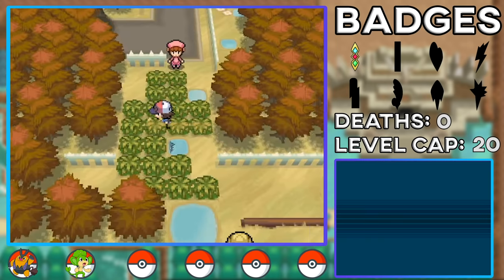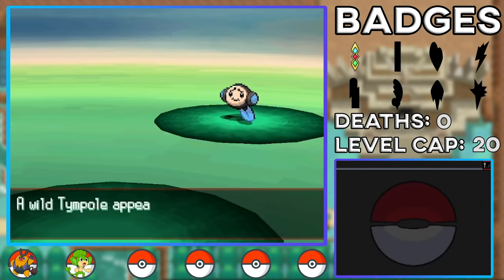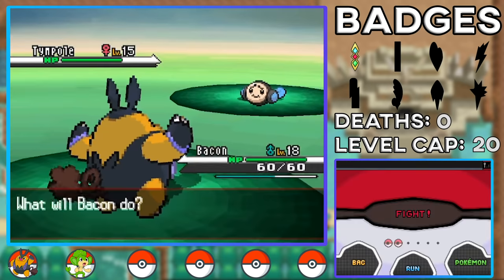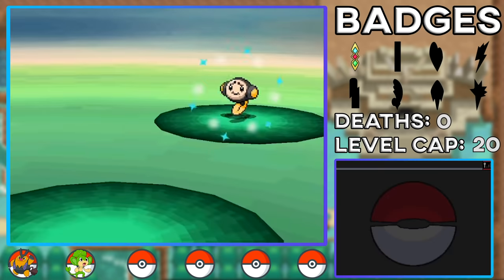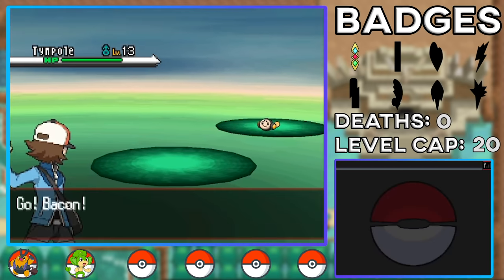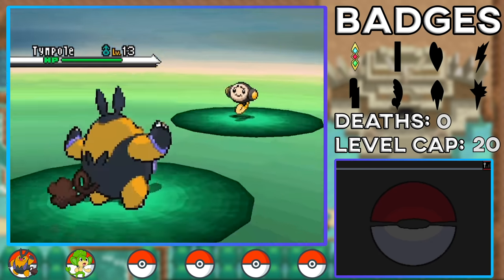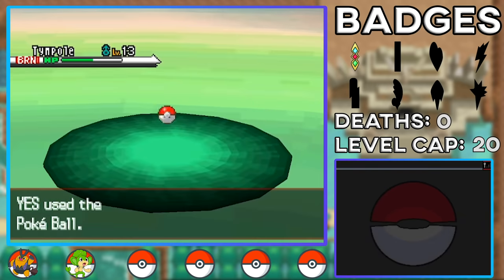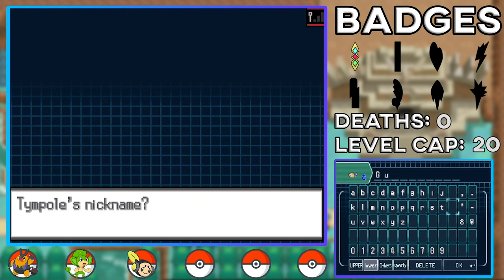This is a random encounter shiny. I really wanted a Boldore because it would be amazing with Sturdy throughout the entire game. So I went into the grass and kept running around, and eventually ran into a Tympole. I absolutely love Tympole — the shiny forms from Tympole all the way up to Seismitoad look great. It's Water and Ground type, my favorite type combination, with only one weakness. I decided to name it Gus because if I look at a Seismitoad it just looks like a Gus to me.